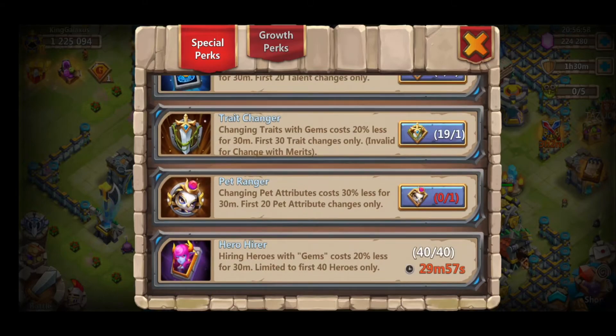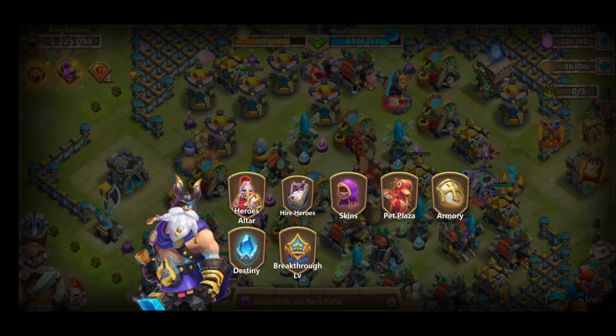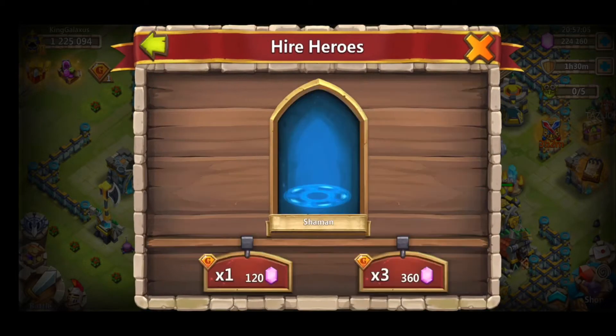What we're going to be doing today is rolling some heroes for the hero collector. So we got our hero hierarchy going so we can go ahead and get a break on some of these roles. We're going to start out and see what we can get.